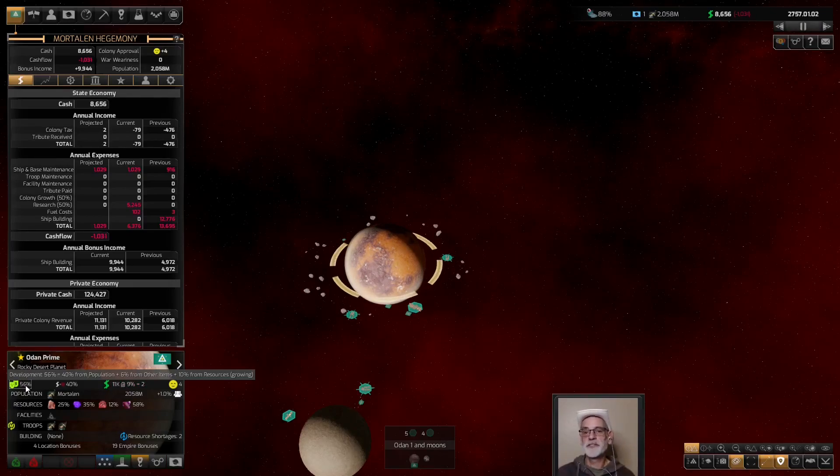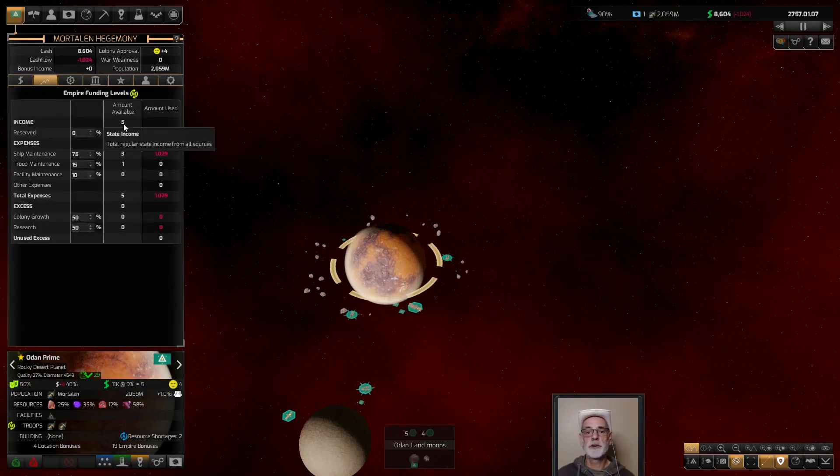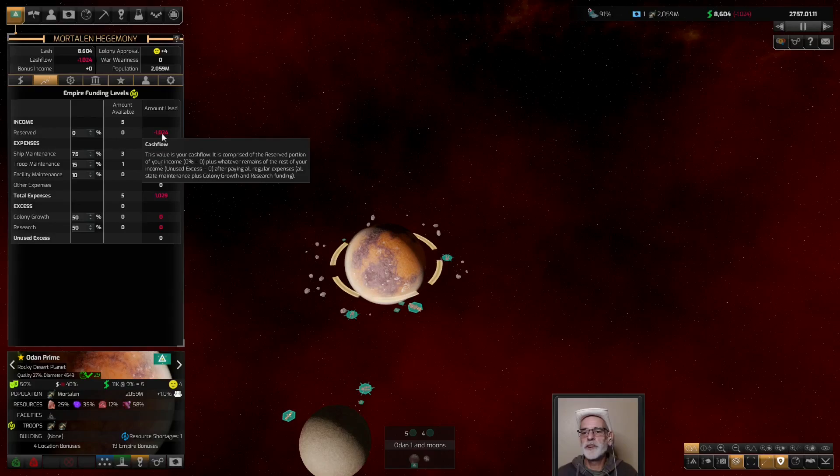We're in the positives. Check it out - collecting taxes. Two credits. Five credits. Five credits. Five credits - there we go. I'm happy. Game over, I win. Five whole credits, everybody. That should really help our deficit. Well, it got us out of the negatives. Absolutely.